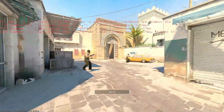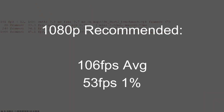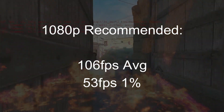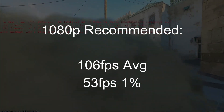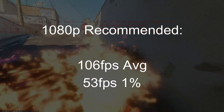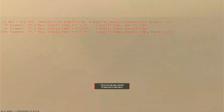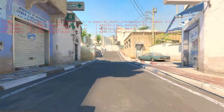Our next stop is Counter-Strike 2, and this time the card ran quite a lot better than I expected. Using the recommended settings at 1080p, the canned benchmark — which I had to find in the workshop since CS2 doesn't have a built-in vanilla benchmark — reached an average of 106 FPS, more than playable even on a higher refresh rate monitor. It's right in the sweet spot where you can mess with the settings to get either higher fidelity or higher frame rates, depending on your preferences.